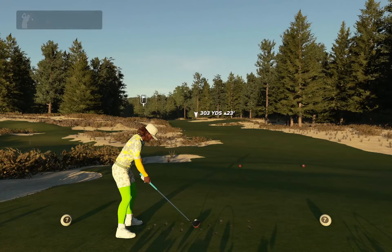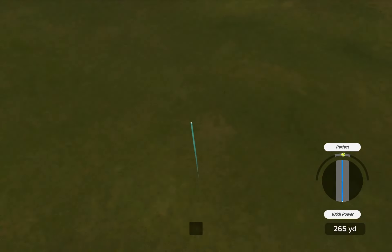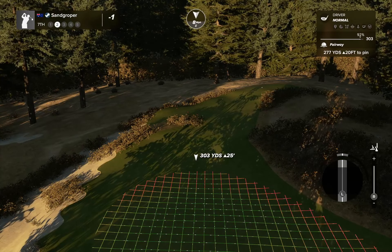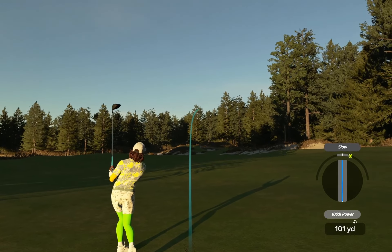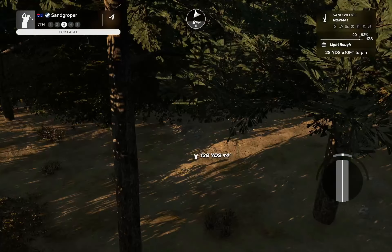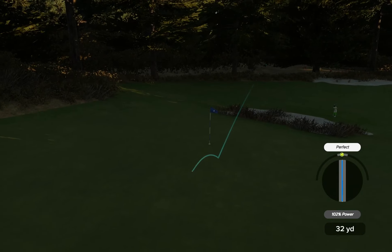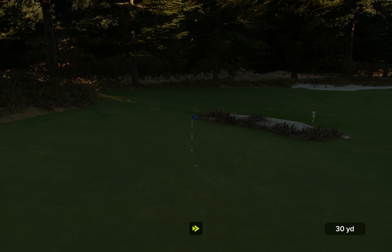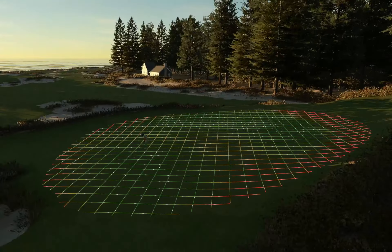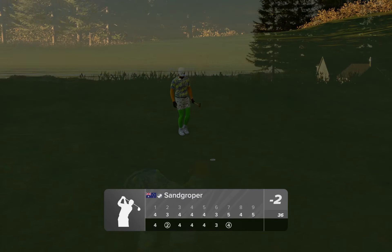Managed one birdie, given one back, and struggled pretty much the rest of the way. That felt better — now we're in play. Second shot on the seventh — three iron, three wood, driver into the breeze. Using the driver off the fairway — in all sorts of bother. Setting up for the green-side chip — going to flop it like it's hot, using a bit of that backspin. Spin it back down — delightful, gorgeous. This one's tracking — bang, back of the cup. Finds a birdie in the darkness.